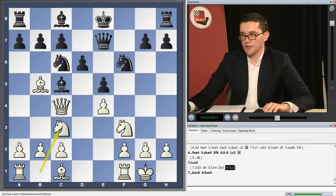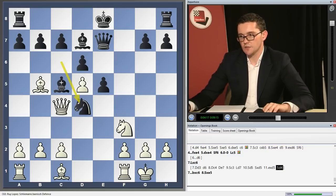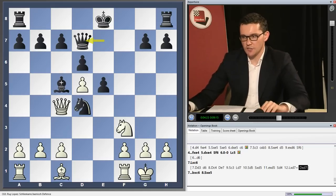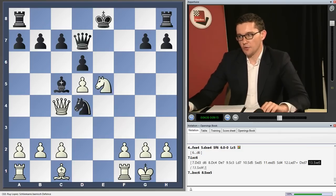Here the principal variation is knight c3, bishop d7, knight d5, which leads to complicated play after takes, takes, knight d4, bishop takes, queen takes. And now either the relatively quiet knight takes d4, or the much more exciting knight takes e5. They're both covered in quite a lot of detail, and I think black can be happy with his chances there.